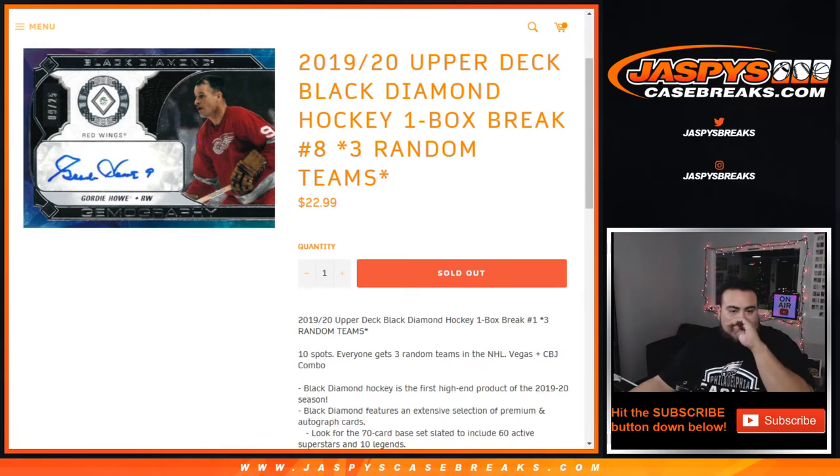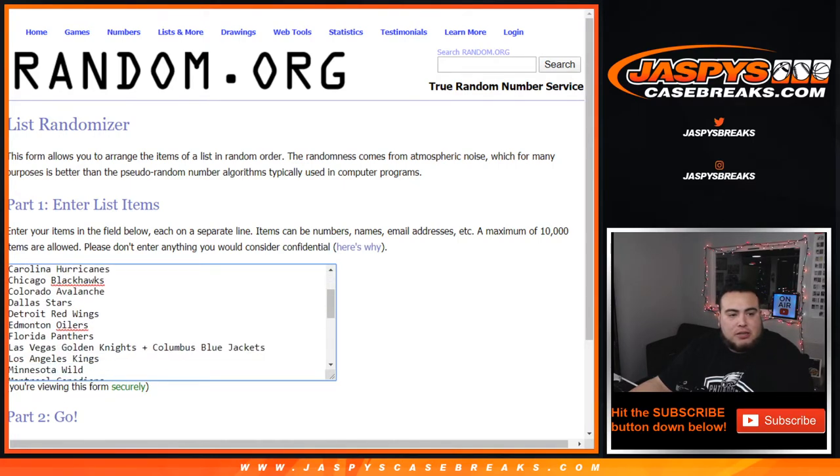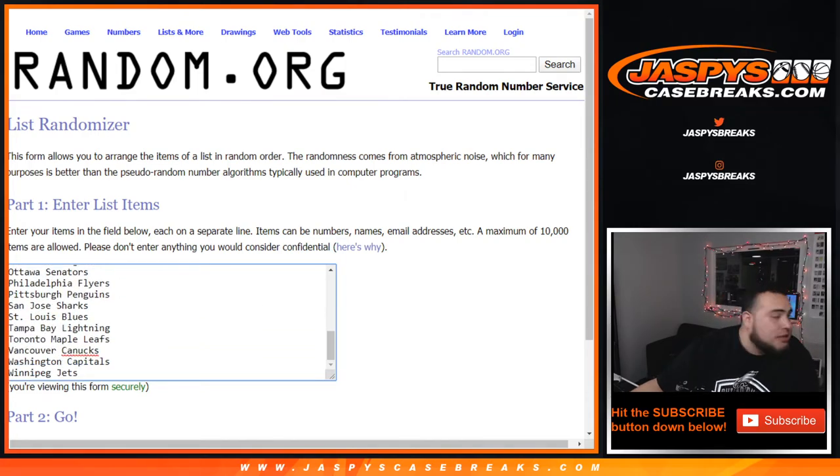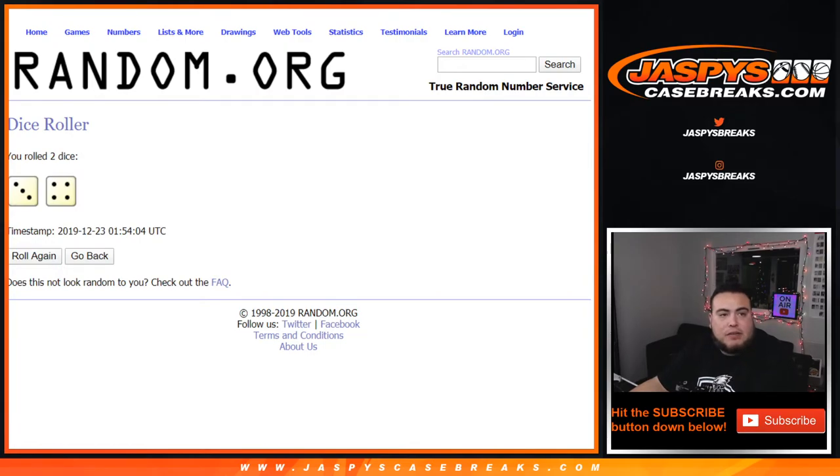This is a quick one-box break. Dice roller list of customer names started with John and ended with Frank, with the last four in the last spot. Mojo, then Ducks — there's a combo team — down to the Jets. Let's roll it. We got a three and a four, seven times.